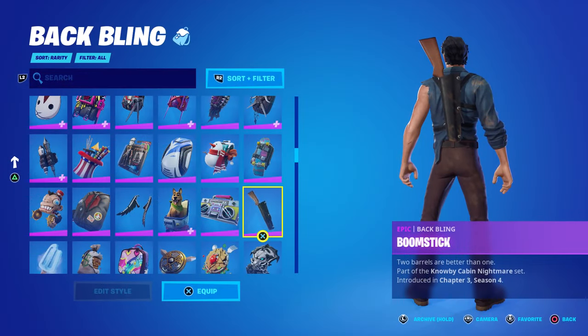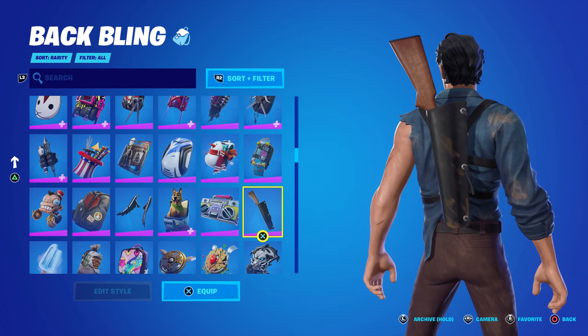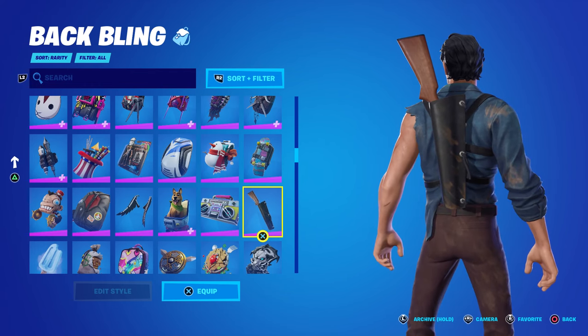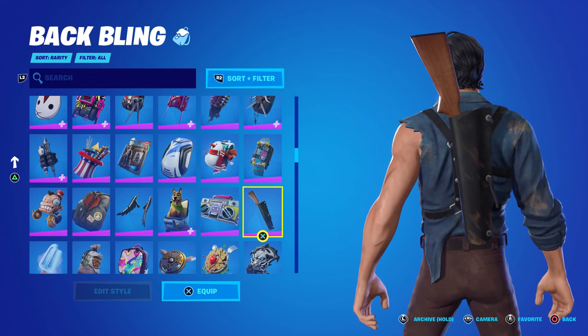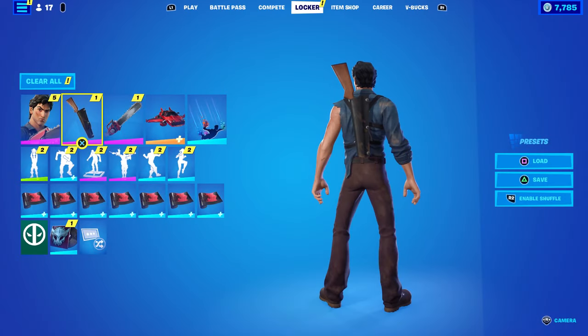His back bling is the coveted Boomstick, aka the shotgun — it's literally called 'the Boomstick,' and the description says 'two barrels are better than one.' You may notice it looks a little shorter than a typical shotgun, and that's because it's a sawed-off shotgun. It's pretty standard — just in a black sheath of sorts with the barrel sticking out. In Evil Dead 1 he used the shotgun a lot, and he uses it in all the other movies as well.